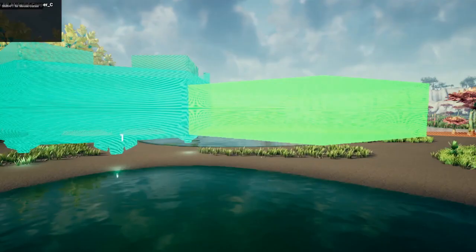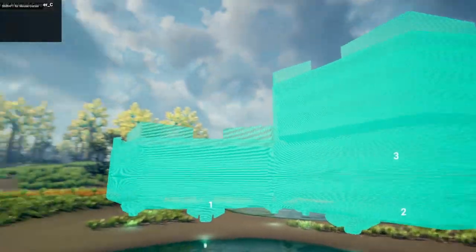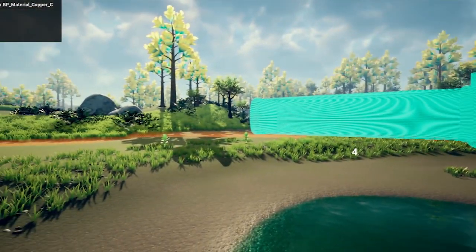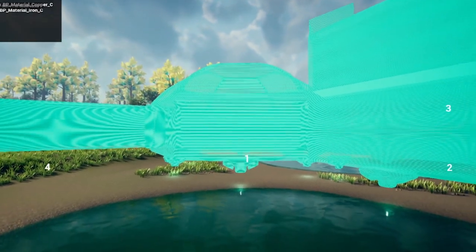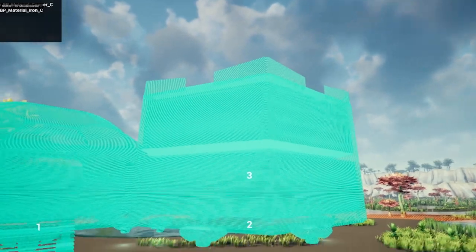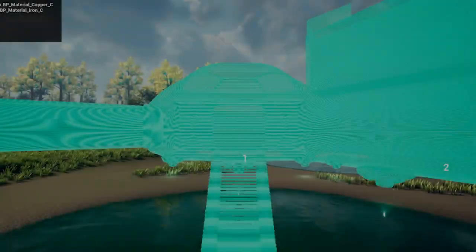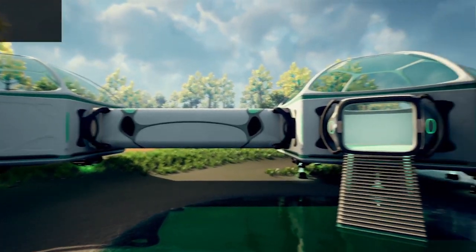Apart from that, we implemented some new features. The most important feature for me is planning mode with automated building process. In this planning mode, as a player, you can customize your base, see how it will look like when finally built, and how much it will cost. You just throw your resources into the resources depot and start the automated building process.